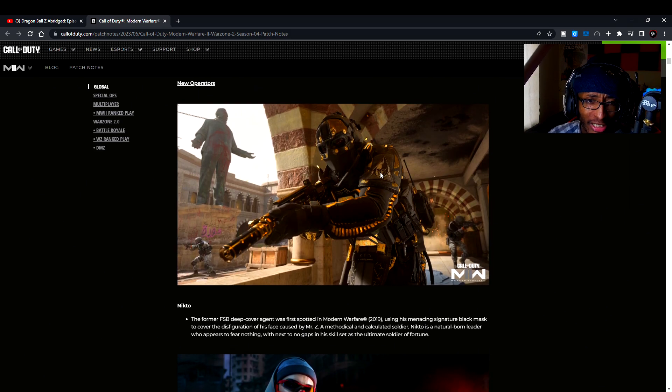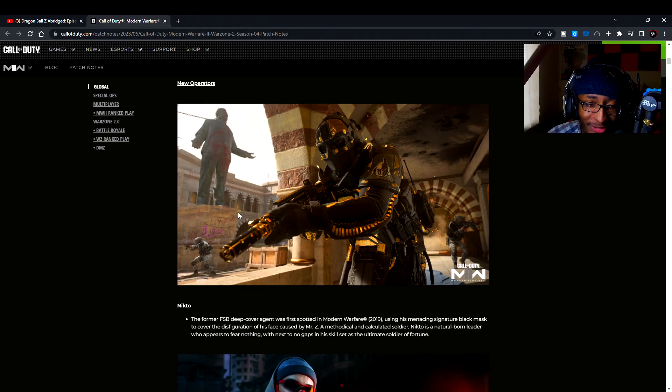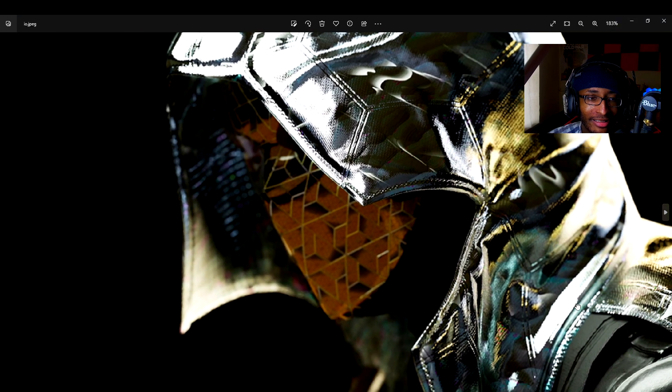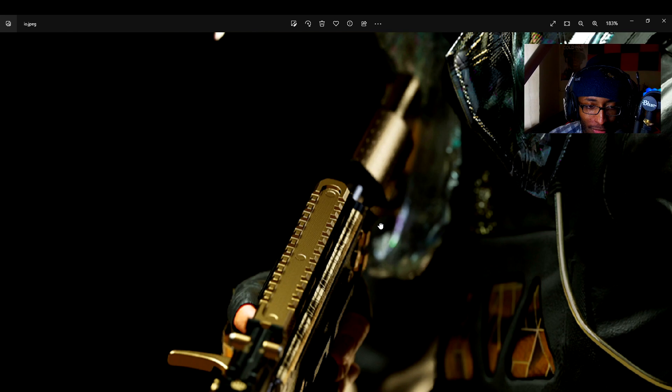We also got new DLC weapons, new operators — the Nikto operator, which looks very sick. Let's get a quick zoom in on that. It's kind of like a Black Cell operator, and I really hope it's not behind a paywall. We also got an IO Black Cell operator — I believe this is the animated one from the Black Cell trailer. It looks kind of like a Bumblebee, really cool though.